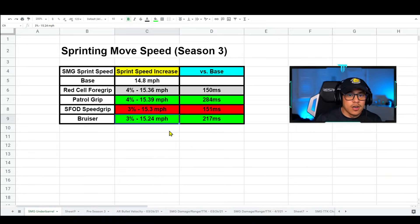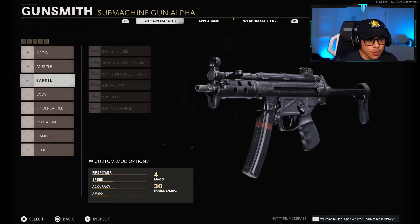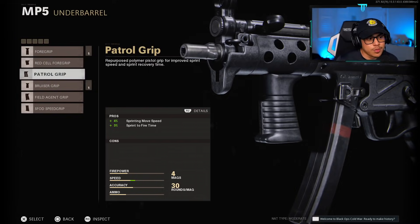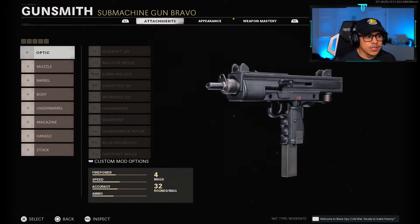Now let's go to the gunsmith and talk about attachments for each SMG. The MP5 has some horizontal recoil bouncing left and right, but it's not too bad — there are definitely worse SMGs. If you want more speed, go with the Patrol Grip; if you're not worried about speed, the foregrip is a good underbarrel option.